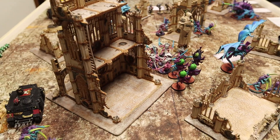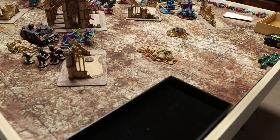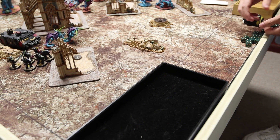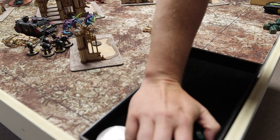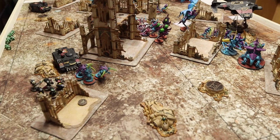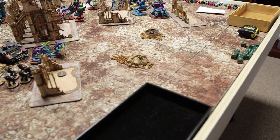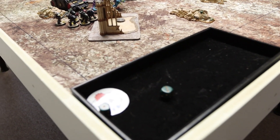The Neurothrope casts Neural Parasite into my guys — needing a 7, gets a 9 total with its plus 3 bonus. I let it go. Rolling 5 dice looking for 5s or 6s — 1 success, so 1 mortal wound into my squad. The Neurothrope then tries to cast Smite — this is the third Smite so it needs 7, but with its plus 1 it's looking for a 6 on the dice. It doesn't go off on a 4.